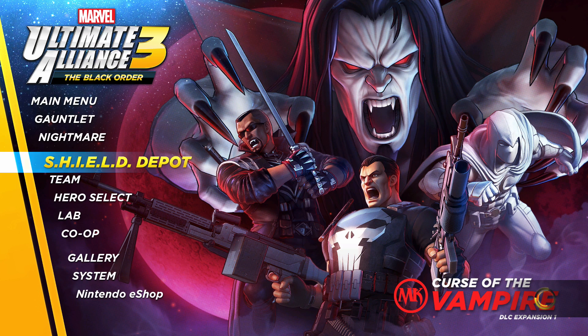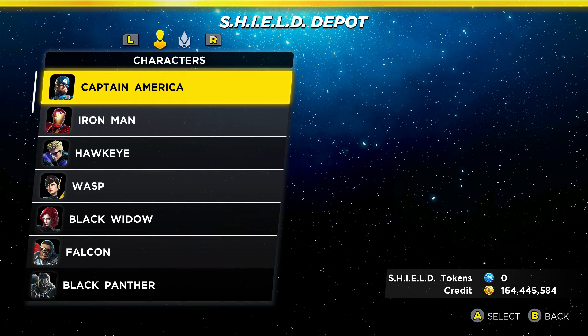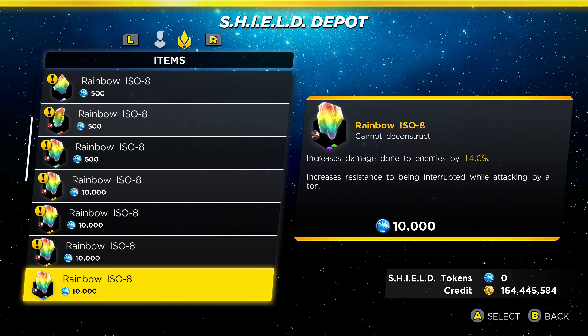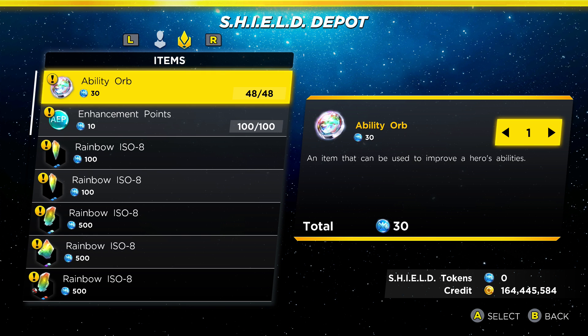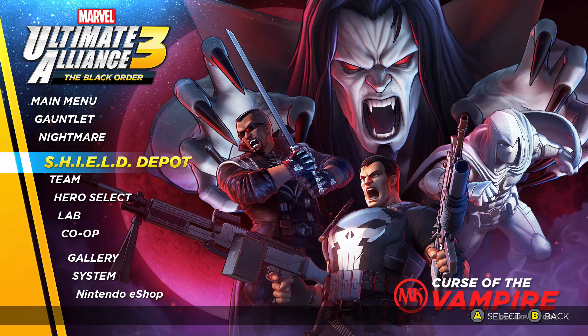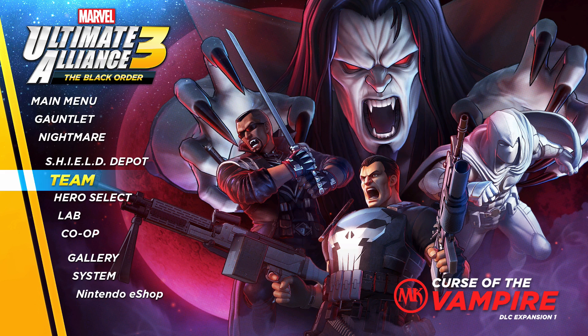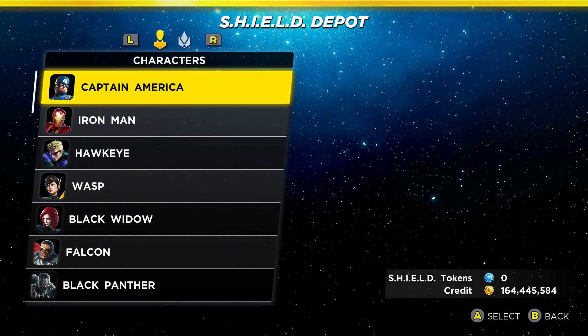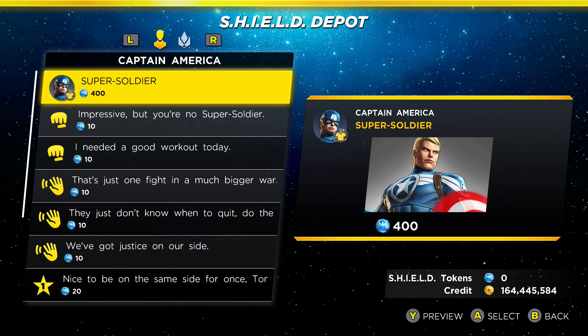Here's what I think everybody's going to be most excited about — the Shield Depot. You'll earn tokens which you can use to unlock different things for different characters. There are also ability orbs, you can buy enhancement points, and there's a void spirit you can buy with gold. Let's go back in here because Captain America and Iron Man have new costumes.